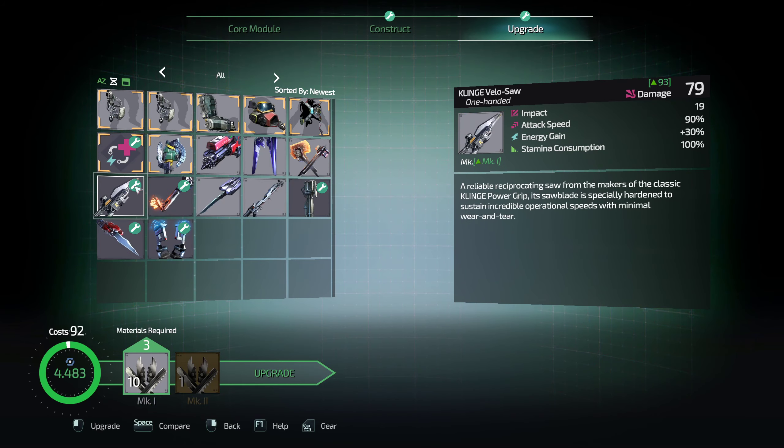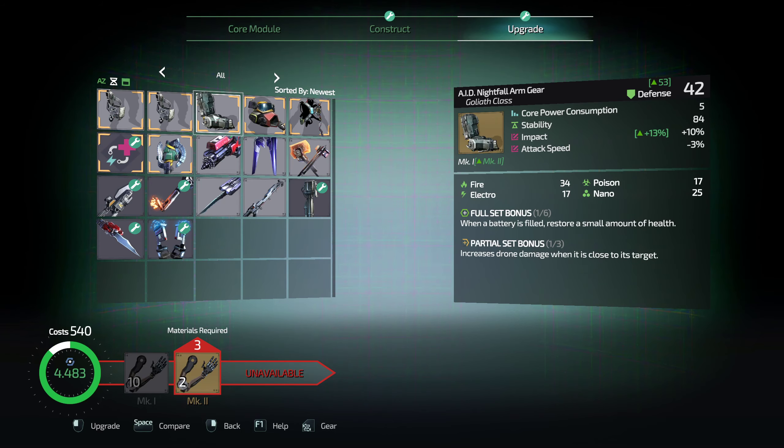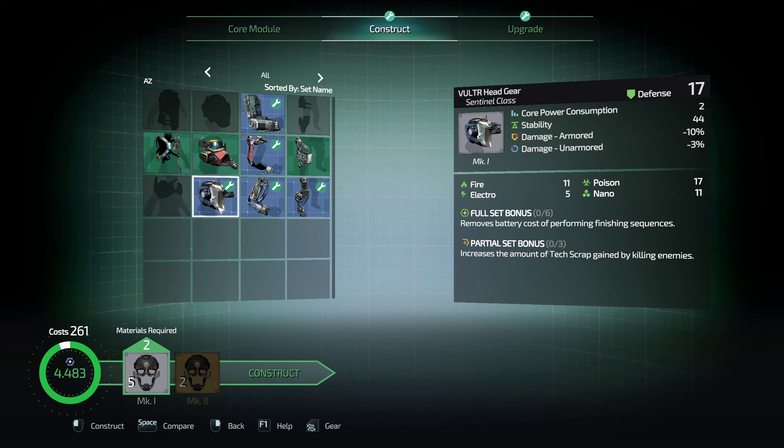Exo rig improved, implant slot unlocked. What the heck does that mean? So what does this do? Maximum pre-charges? You're broken, so I'm not upgrading you right now. What we really wanted was this — huge improvement overall, and it increases the amount of tech scrap gained for killing enemies.